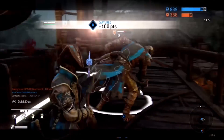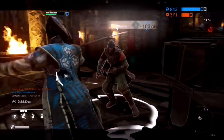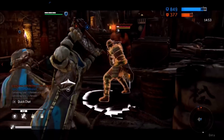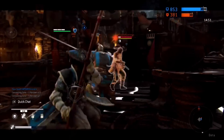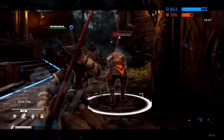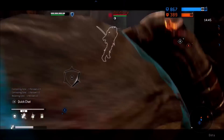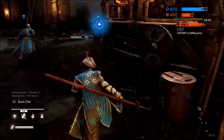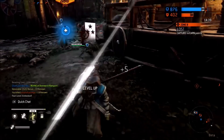Moving into tip number two: always apply your bleed damage. A lot of people don't know this, but when you are applying that bleed damage, they actually take extra damage for everything else that you do. Nobushi offers a range of moves and combos that allow you to put bleed damage on your opponent without really trying, whether it's retreating or the first approach in a battle.